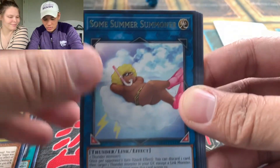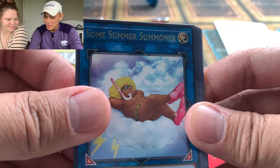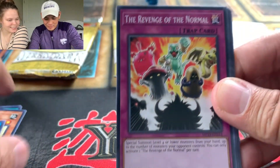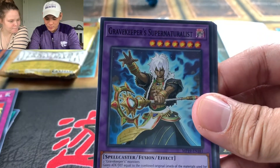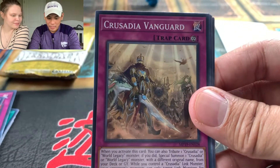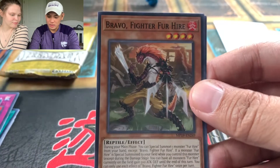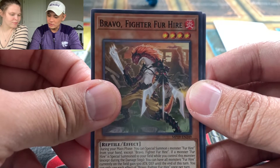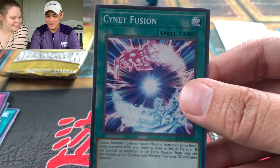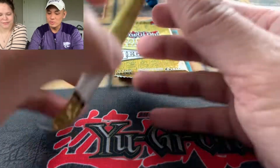Danger cards here. We have a Rare Summoner, the Hubs and Mouth, the Triple S, Revenge of the Normal, Gravekeeper Supernaturalist, Crusadia Vanguard, Sky Striker Mecha Armory, and Bravo Fighter for Hire. Another Psynet. Pretty cool pulls there.